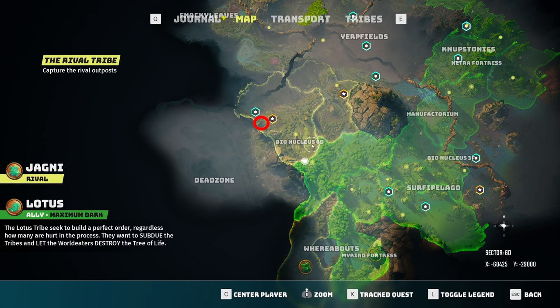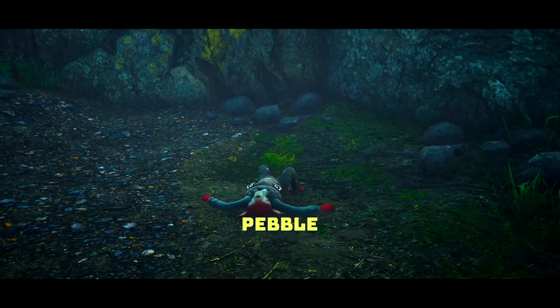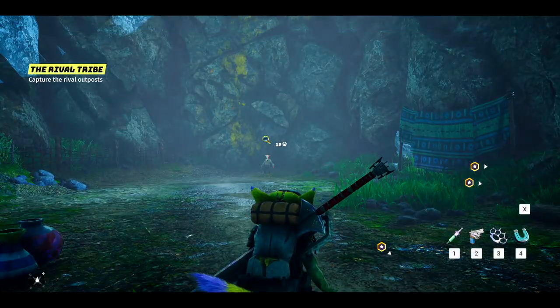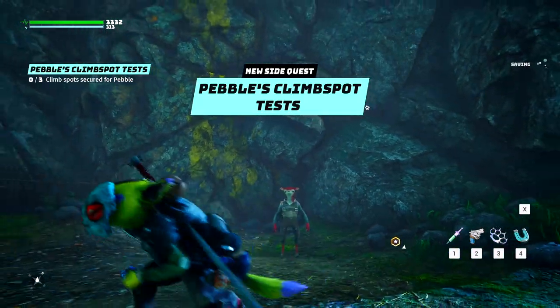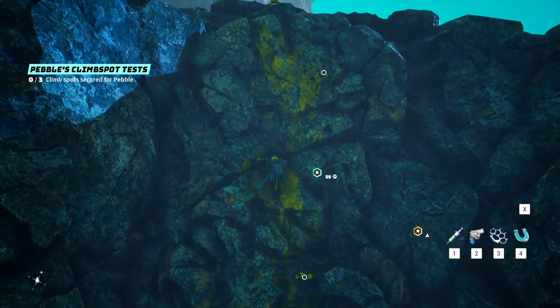First, you need to find Pebble, who is hanging out northwest of the Bio Nucleus 6D location at a place called Knack Hill, as shown on your map. Once here, you'll notice Pebble standing in front of a wall, stating he needs to find some safe climbing spots and asking if you'll be willing to help. This is the first of two quests needed to unlock the bat nam nam, and they are relatively easy and straightforward.